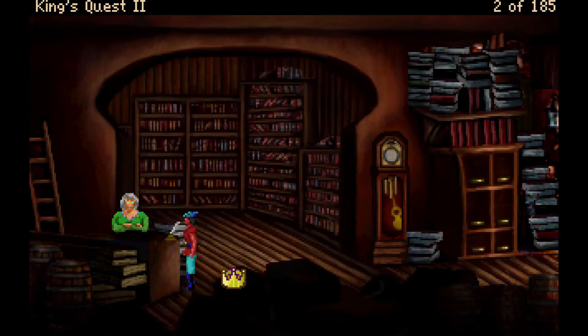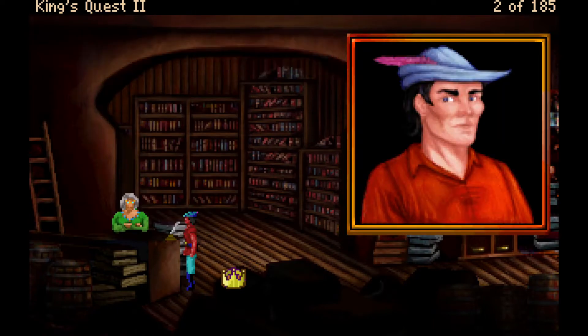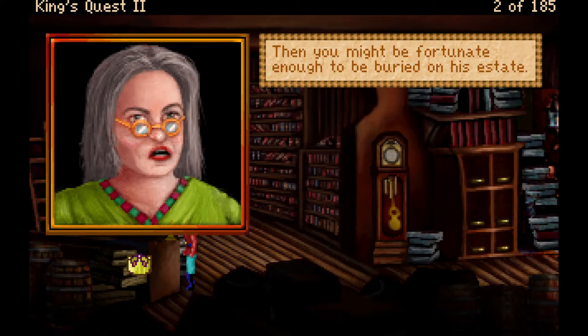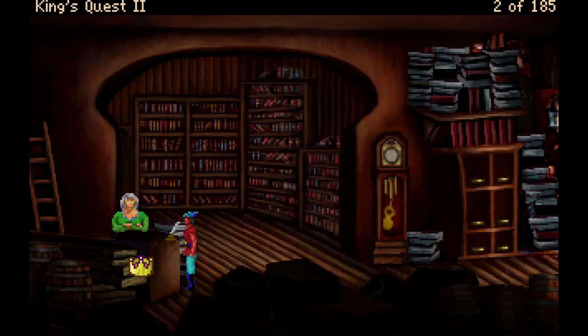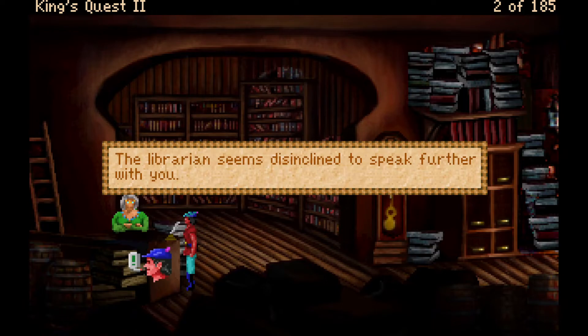Graham asks if the Count of Kolyma is a member — the librarian looks at him strangely and says no. Is there any way he might meet the Count? Yes — die. He would have to die, and if he's important enough, he might be fortunate enough to be buried on the Count's estate. Graham asks who is buried there — past counts, and someone else. The Count is dead? The librarian avoids his gaze and declines to speak further on the subject.